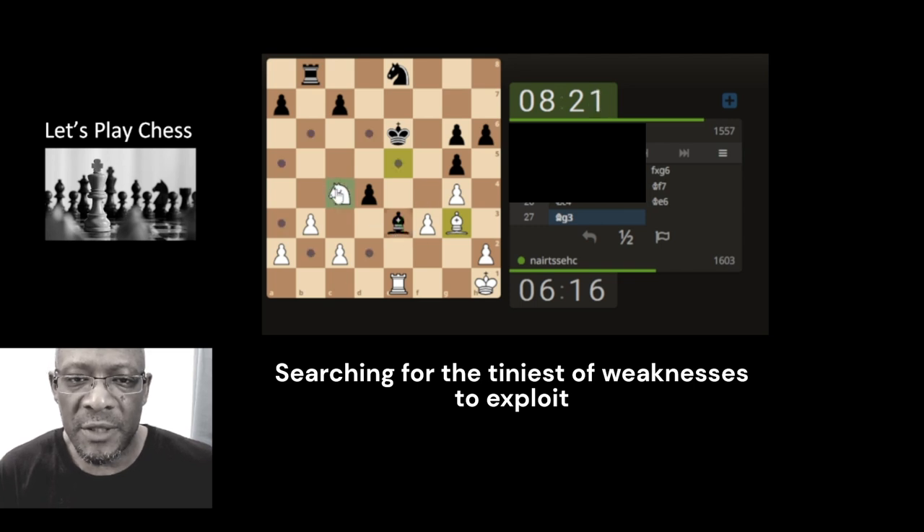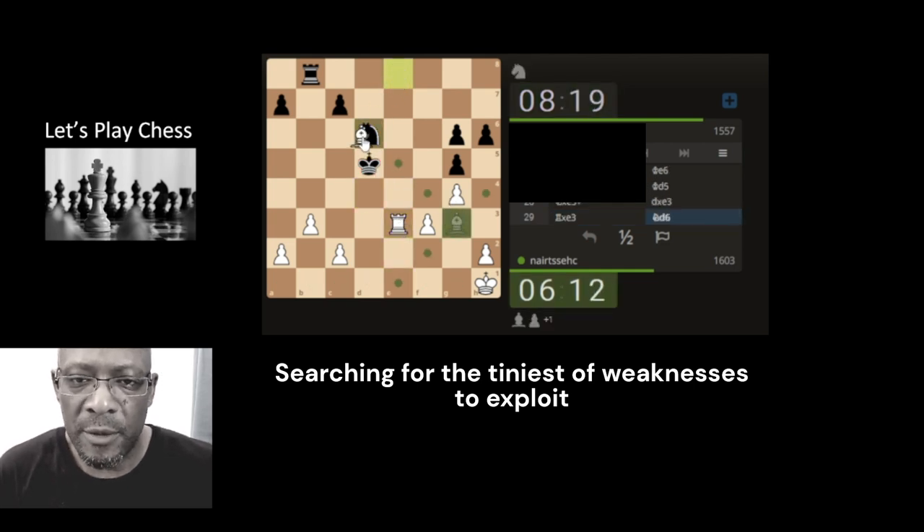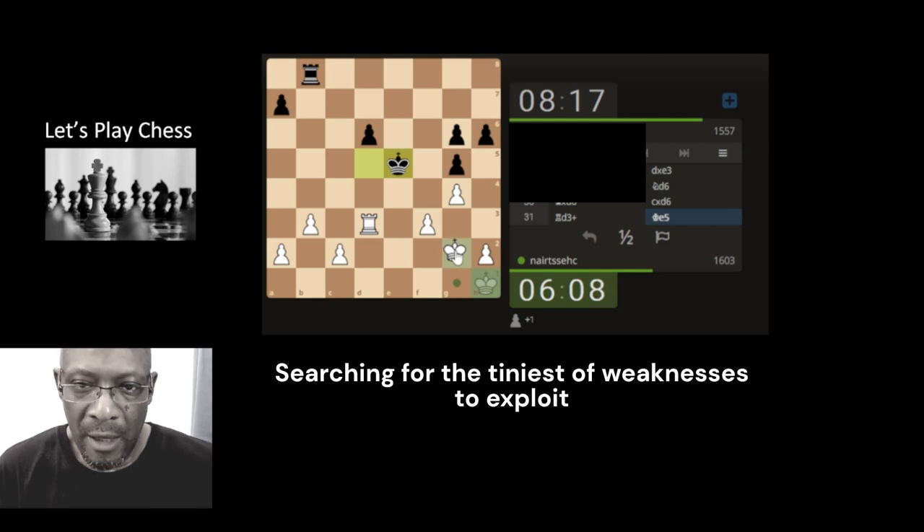Some sort of exchange type thing - just take with a check and take. Momentarily plus one - going to take the knight just to exchange because we are plus one. Put a check on the king, see if we can get the king into the game. He's got double pawns here, he's got split pawns here - there's more pluses than minuses for us.